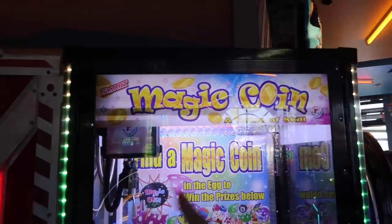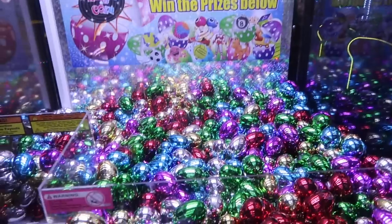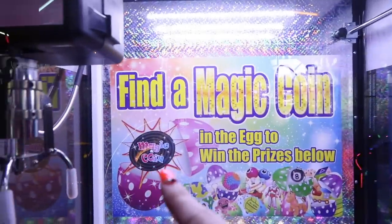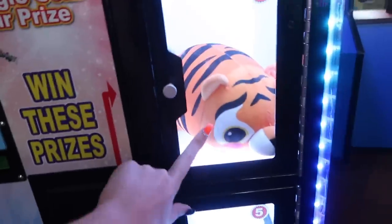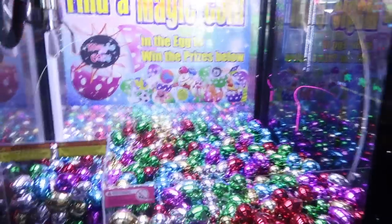Alright guys, they have a magic coin game here. It's a game of skill — basically there's a bunch of eggs and some of them have magic keys. If you get the egg with the magic key, you can unlock one of these doors. They have a tiger, a cow, a zebra, and another tiger. If you find an egg with a key that unlocks the door, you get to open it.